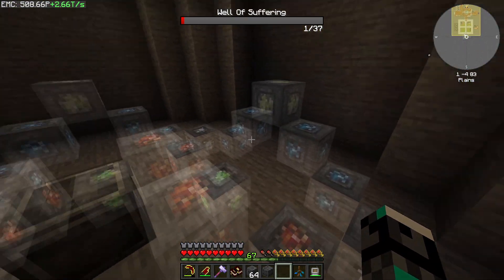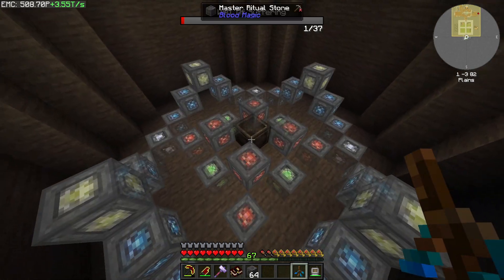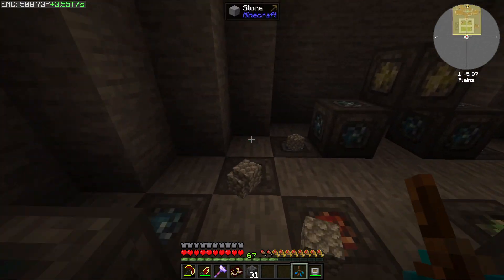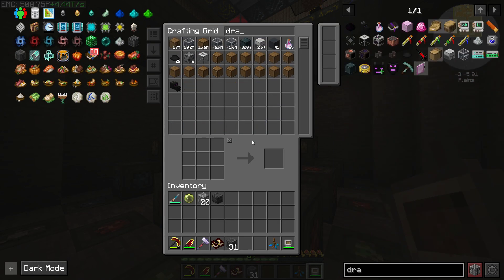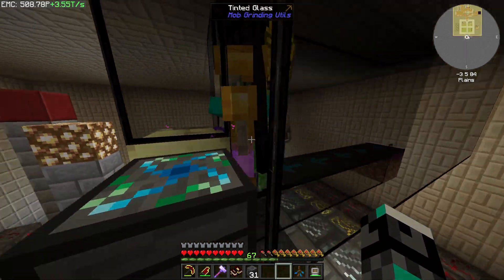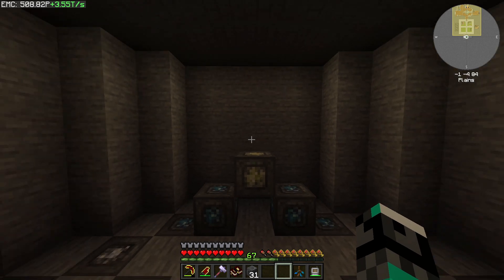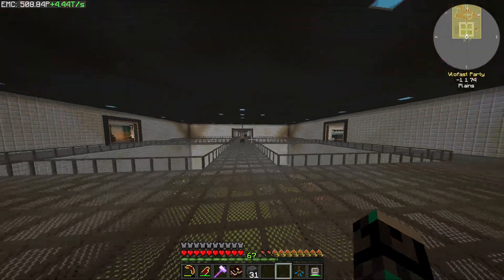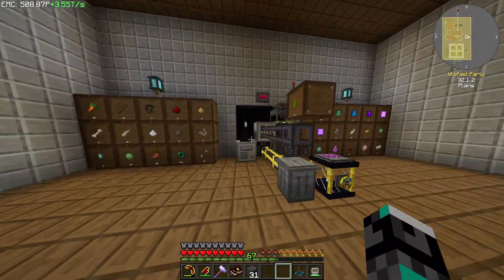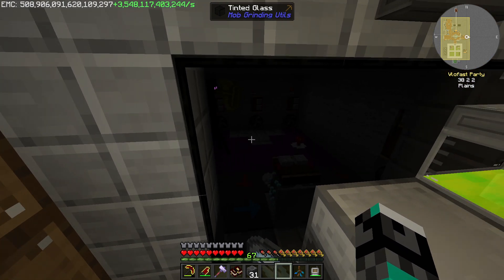We have the master ritual stone, so we just right-click until it's done. Boom - complete. Now we have our well of suffering. This isn't naturally running because there are no mobs. It doesn't seem to be damaging the nearby mobs - they're quite far. So we're going to make a little mob farm over here. We have four pieces of dreadful dirt and we can turn off our previous farm and repurpose it. That old farm has done its job pretty well, but it's time to repurpose it to something else.